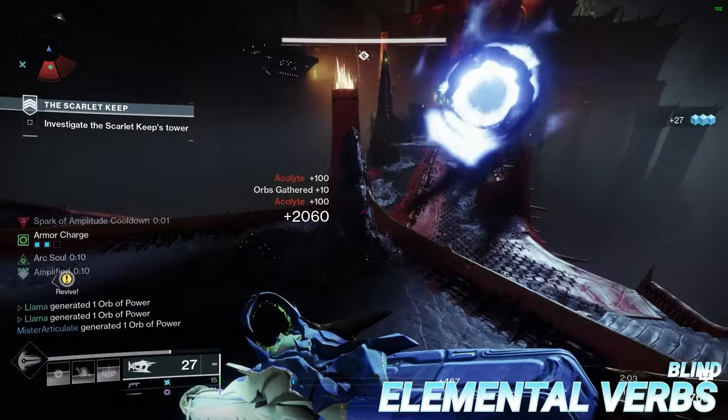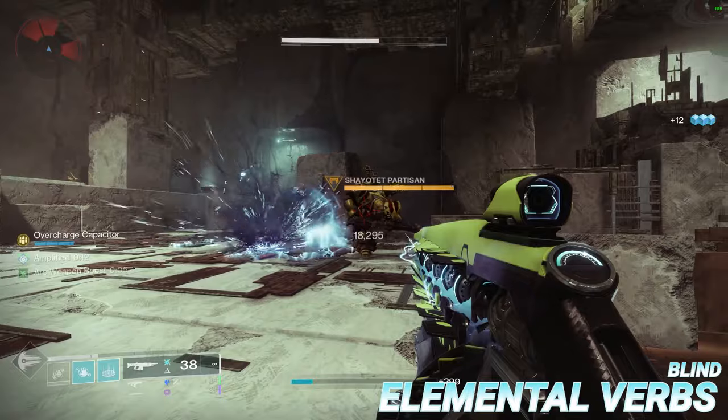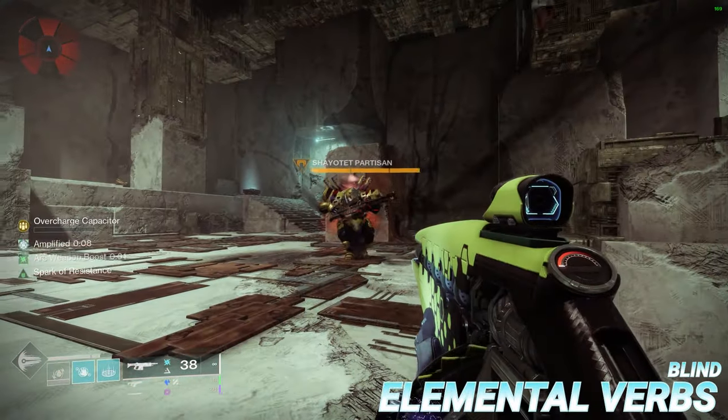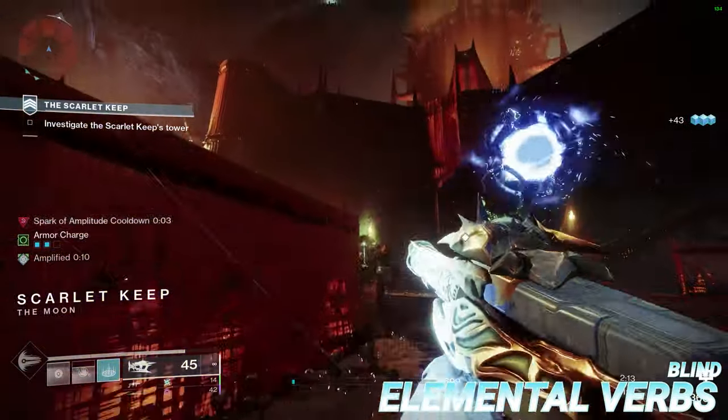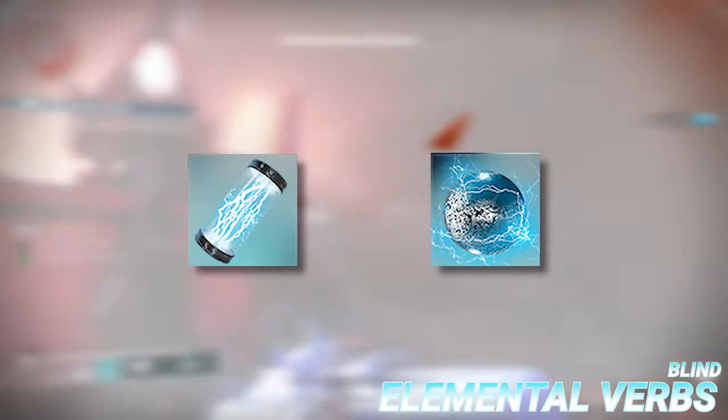Now we move on to the final arc verb, the second of the two debuffs: Blind. Arc Blind functions very similarly to disorienting grenades, in that any enemy affected by it will be temporarily stunned and incapable of shooting or tracking the player. Blind can be applied via flashbang grenades, Titan's Seismic Strike, or through fragments such as Spark of Brilliance and Beacons.